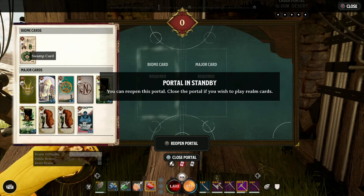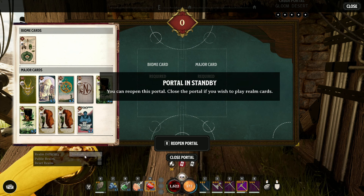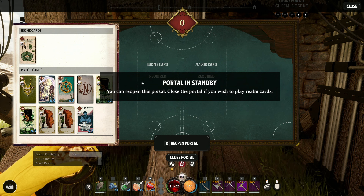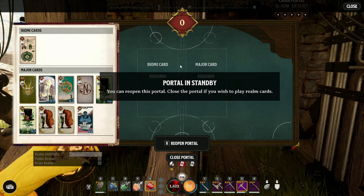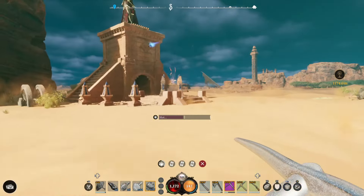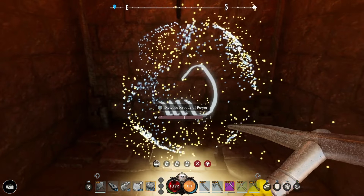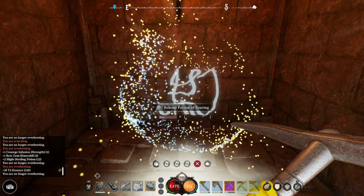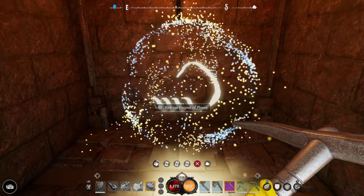These numbers may adjust slightly for the full release. To get more Essence, increase the level of the Realm. Remember, you can't increase the Realm level once you've gone ahead and made it - you'll have to play the cards again and make sure you're ticking the box to change the difficulty level. As long as you've played exactly the same cards, if you want to revisit it, it will open up that same Realm - it only resets progress if you click the Reset button. When you reset the Realm, it resets all the encounters so you can keep gaining more Essence. In Multiplayer, if you clear out a Realm, your friend can follow you and have an easier time, with some puzzles and encounters already completed.